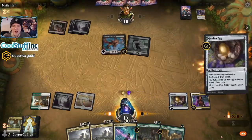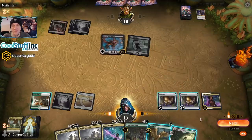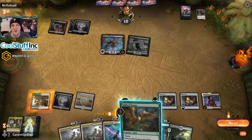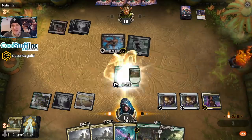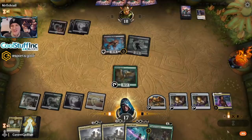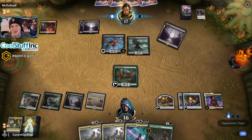For this turn, we need to keep trying to draw land so we can Wrath. We'll play the Egg. We could also run out Trail of Crumbs to be mana efficient, but I think we just play a Goose here. I know the Goose might get blown up, but I like having something. Maybe the opponent will target it. Maybe they won't just Embercleave me. We might also block with it to save some damage.